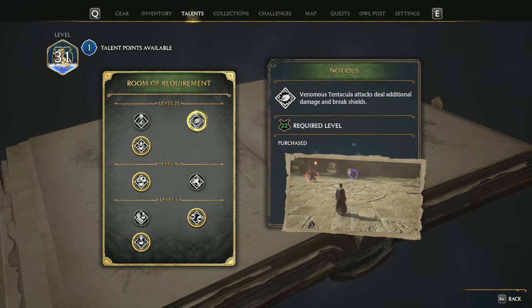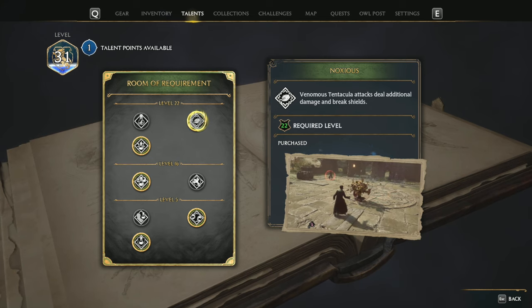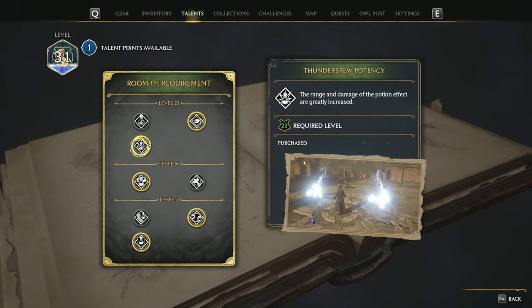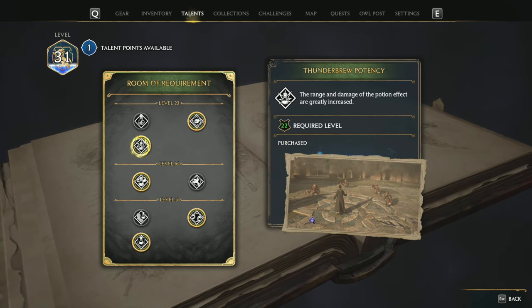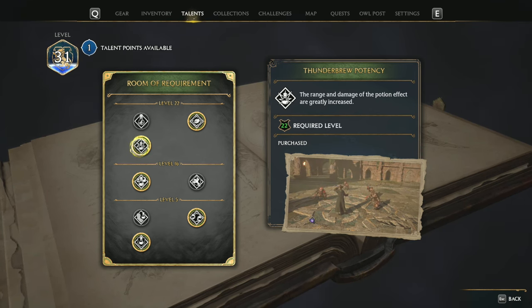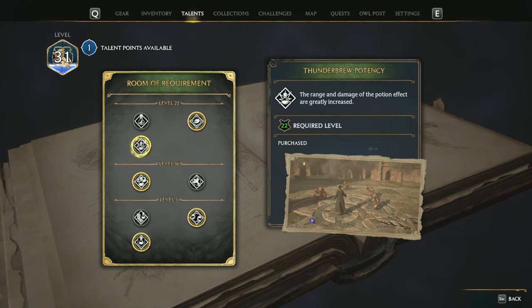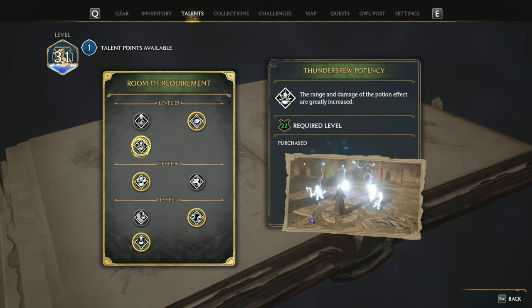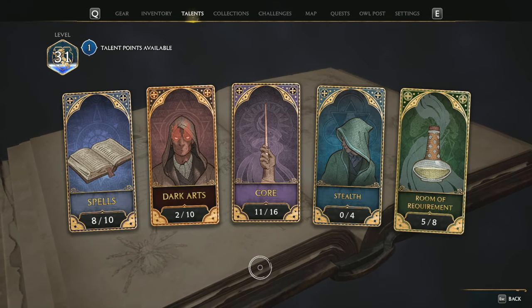The Noxious talent comes a little later — you'll probably be around level 22, so it's more of an endgame perk. There's also Thunder Brew Potency: it casts a huge thunder cloud and does an enormous amount of damage while also stunning targets. I alternate between Venomous Tentacula and Thunder Brew to passively take care of shields.